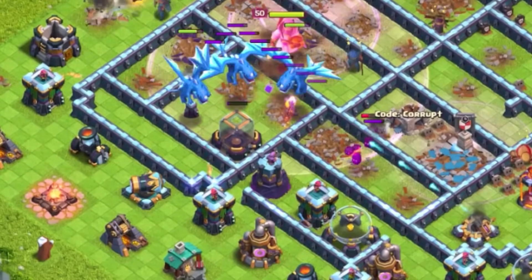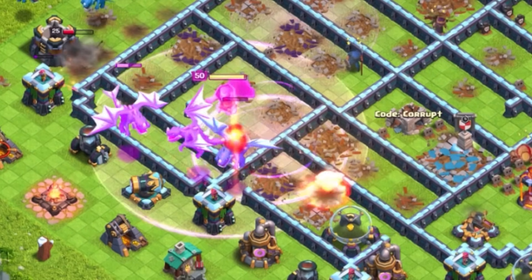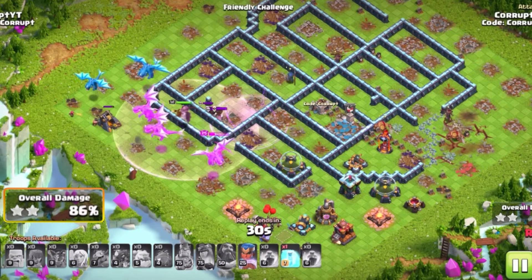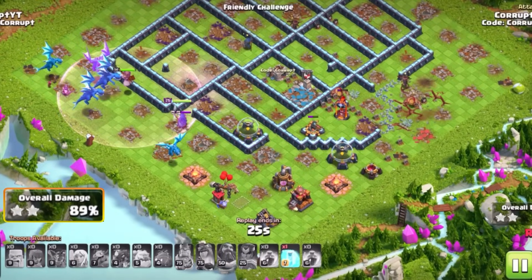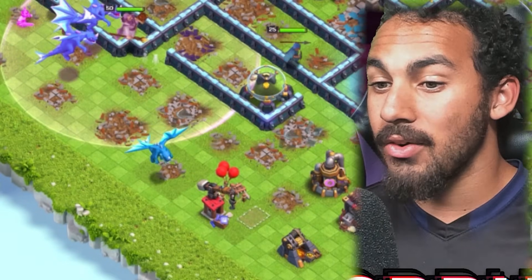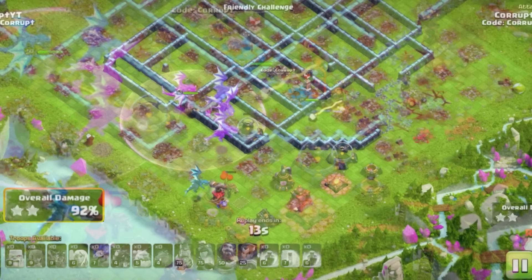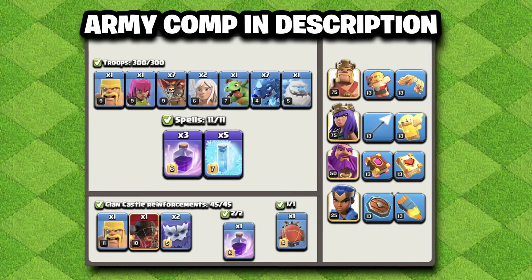Keep them Raged, not only from the Rage Gem, but also just helping them deal massive damage. Freeze Spells to protect the Electro Dragons, and if there is something like a Single Inferno still up, you can always use the Royal Champion's ability, followed by using a Freeze Spell to help the Royal Champion get through those final remaining defenses. Underneath the Rage Gem with the Warden and the Electro Dragons, this can be an insanely powerful utility and allows you to stomp bases way more frequently with E-Drags.